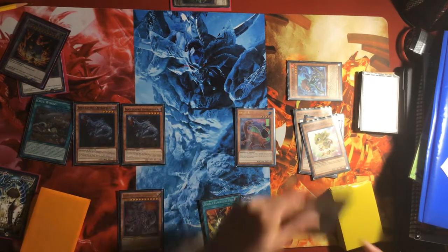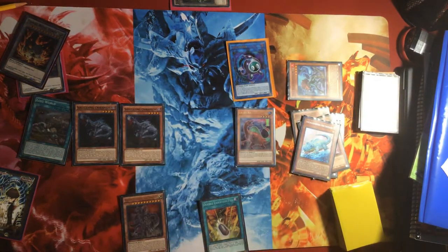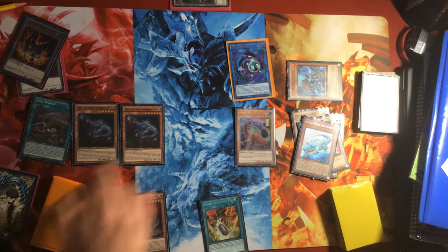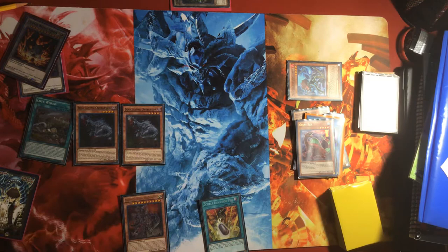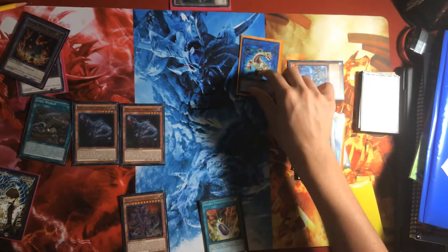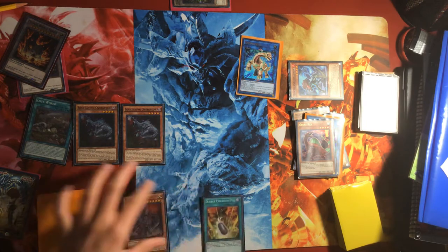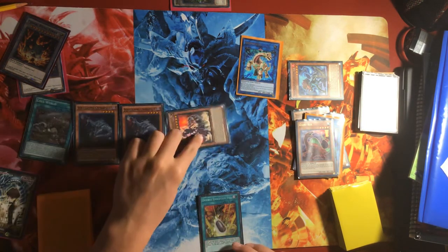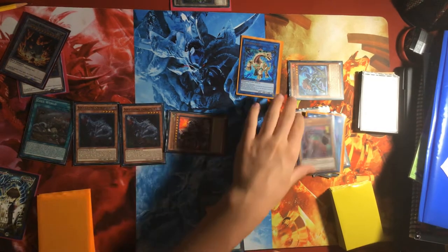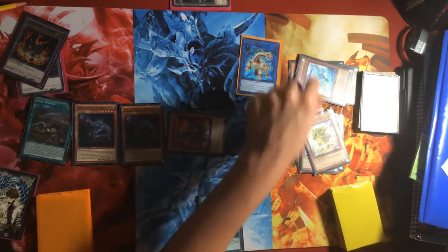From there you link off Allosaurus Shareholder for S:P Little Knight. Then you're gonna link S:P Little Knight and Giant Rex for Reprodocus. So then from there you're gonna special summon Ultimate Conductor Tyranno — probably in defense mode because of Lightning Storm and stuff like that — by banishing Giant Rex and Allosaurus Shareholder.